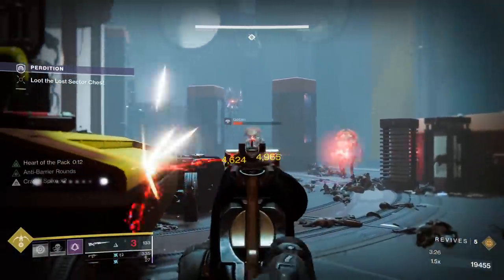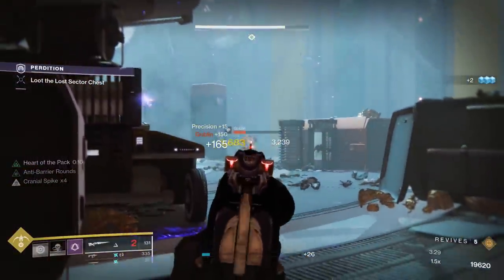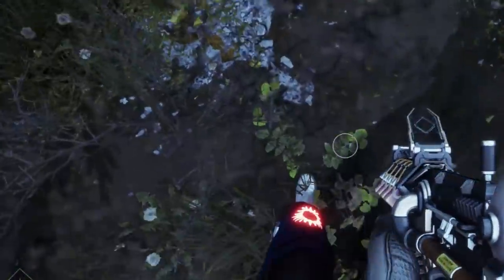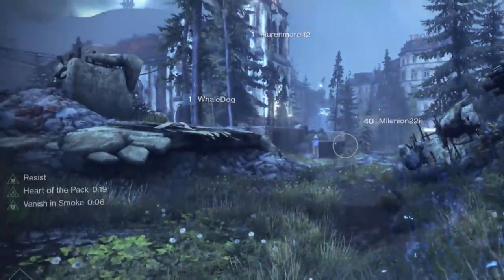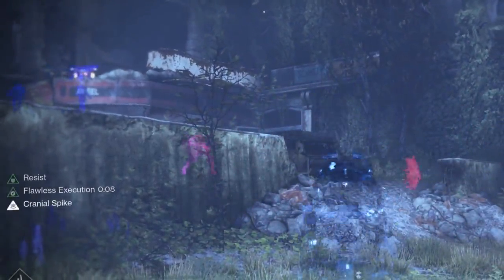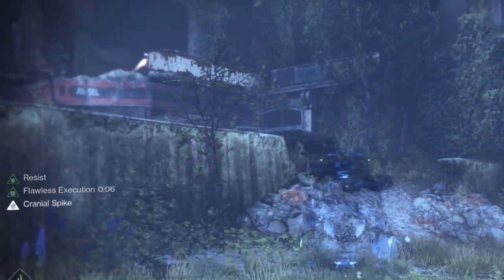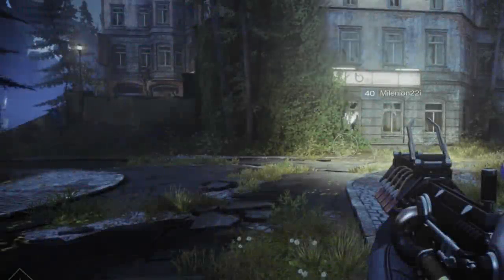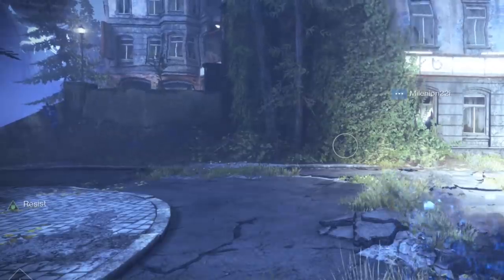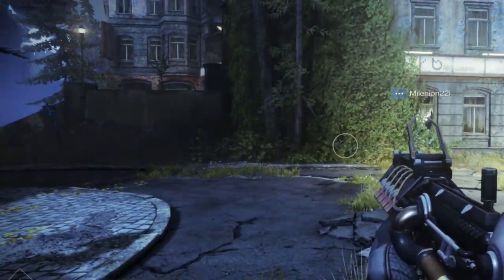Whenever you go invisible, the word 'resist' goes up on your screen. If you make an ally invisible, it's going to say 'resist' on their screen. This does work on all trees. On bottom tree, if you throw a smoke at your feet, you go invisible and get the resist buff. Middle tree, land a crouching headshot, proc Flawless Execution, you go invisible and resist is on the screen. On top tree, simply dodge to go invisible and resist goes on your screen. In PvP it's an 11% damage reduction, only while invisible.